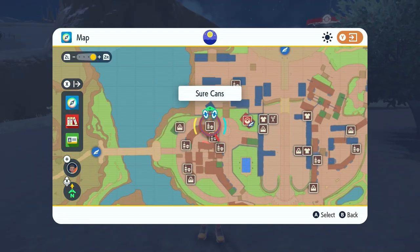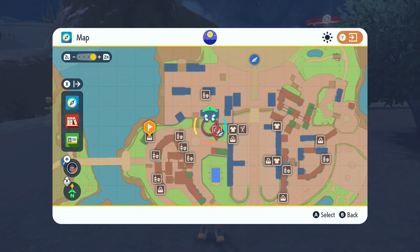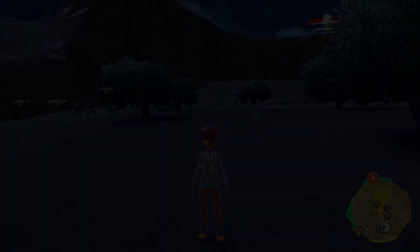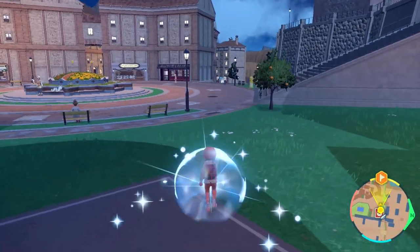Step number five: open up your map once more and head to Mezzagosa West. Put down the flag exactly where the Delivered Presents shop is — that is exactly where you need to go in order to buy the required Life Orb battle item for the moveset.